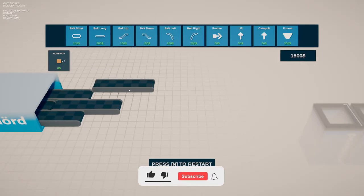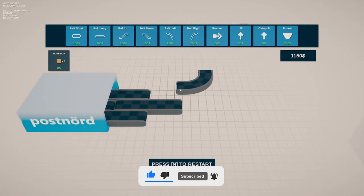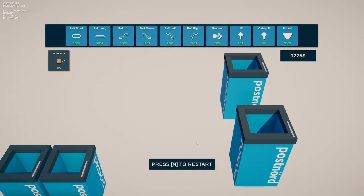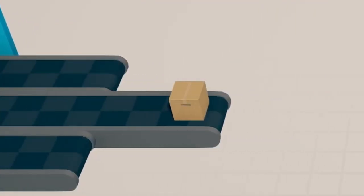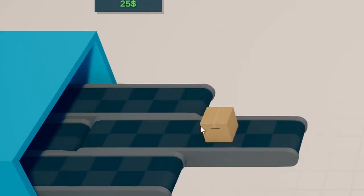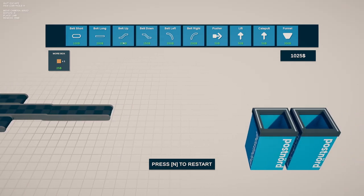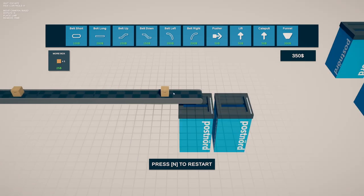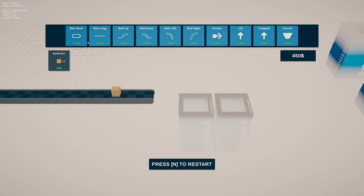So it seems like we have different types of belts again — kind of reminds me of Factorio, maybe like a 3D version, like a Satisfactory. I got two of these boxes over here, threw them over here. What does 'more box' do? Okay, so it starts spawning boxes. I mean, to be honest, it seems pretty simple — just get the box from there to there. Let's go ahead and start with some long belts, do a couple like that.